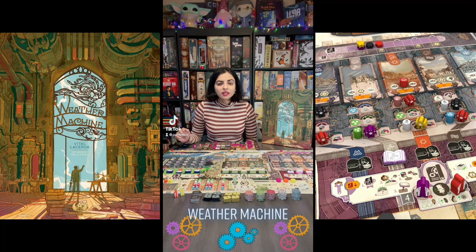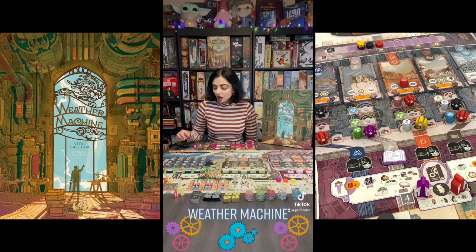Let's talk about Weather Machine. This is a worker placement game in which you are scientists trying to control the catastrophic weather conditions caused by Professor Lateef's flawed weather machine. On your turn you are going to take your scientist and place it in one of the areas of the board and take the associated action.